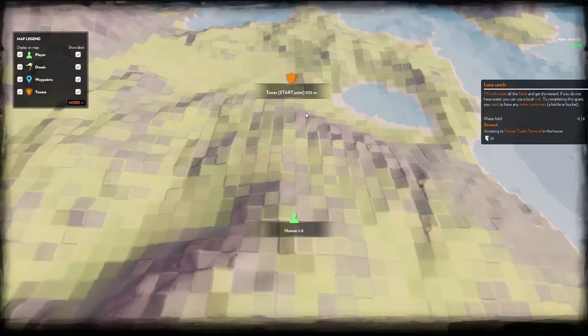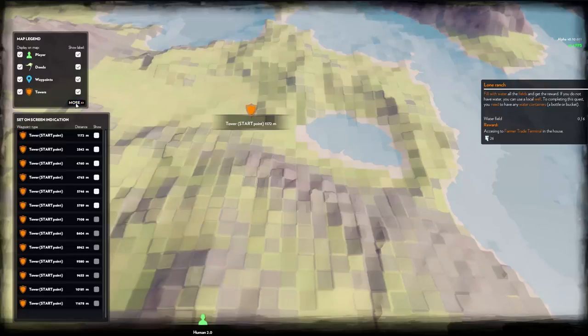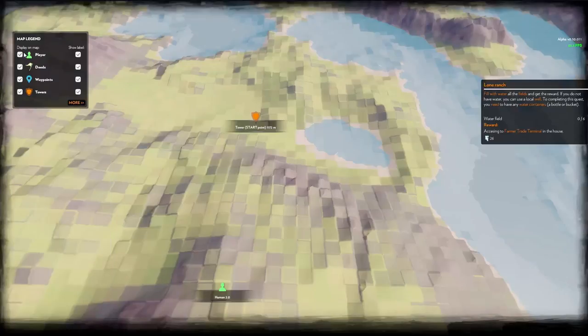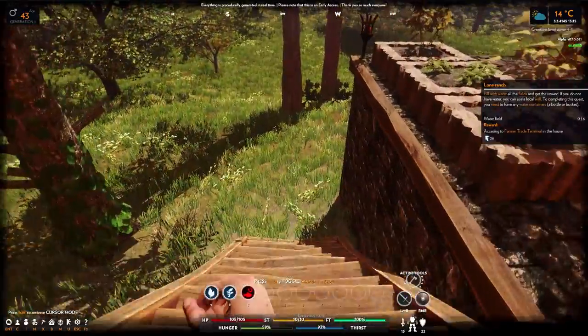The map is showing me the tower - this is our start point, our little lake is right here, and there's a big lake over there. We've tracked pretty far away from it. It's showing towers and player deeds. How do I acquire more? Okay, this is just showing all the towers. Anyway, I found out there's a map in the game! Let's place this waypoint.